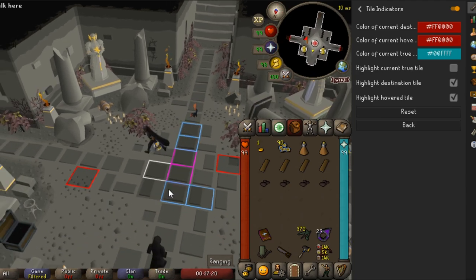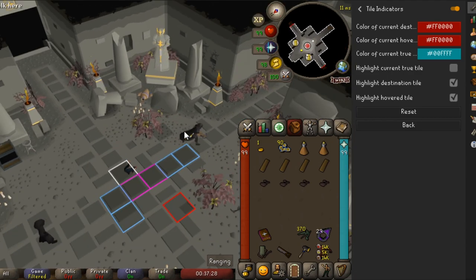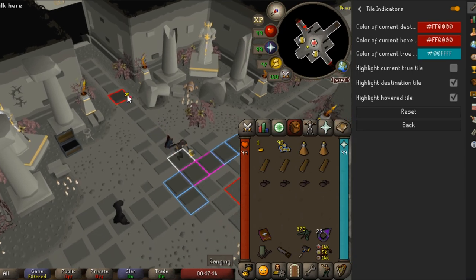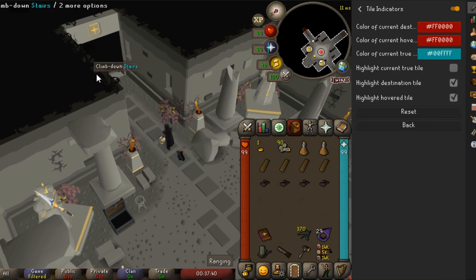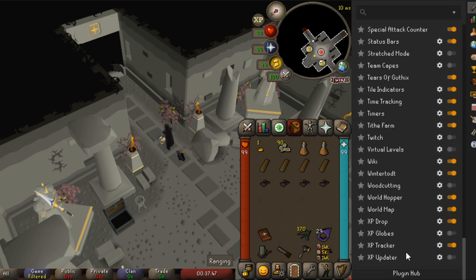We want to definitely highlight the hovered tile and the destination tile. This will assist you with accuracy and will come into effect later on to be more efficient. Once that square disappears — you see it disappears before I actually get there — that's when the game thinks I'm there. So if we were to run here and then run back, the game thinks I ran to that tile even though I never stepped on it.